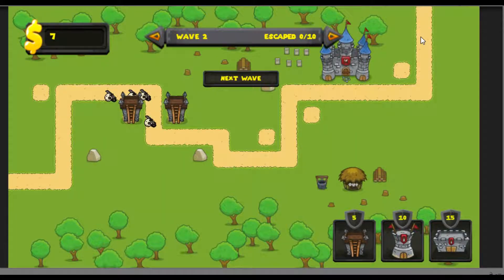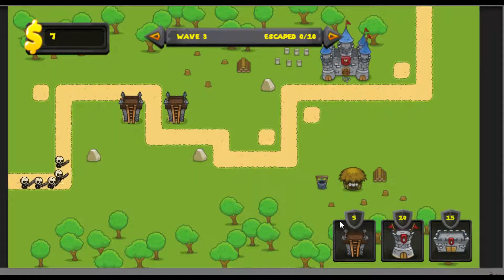If any enemies do get to that end of the screen, you will lose a life, and you have 10 lives in total. If you lose all 10 lives, you will lose the game and have to start again from the beginning.